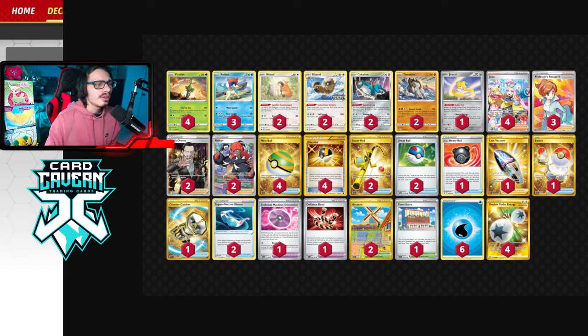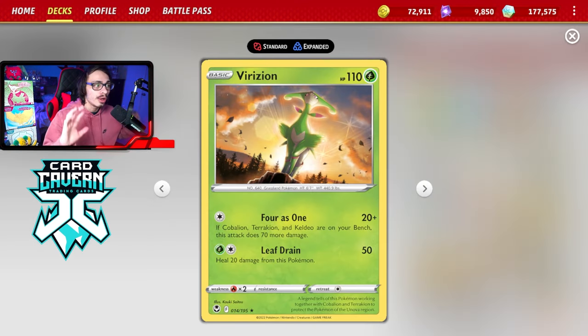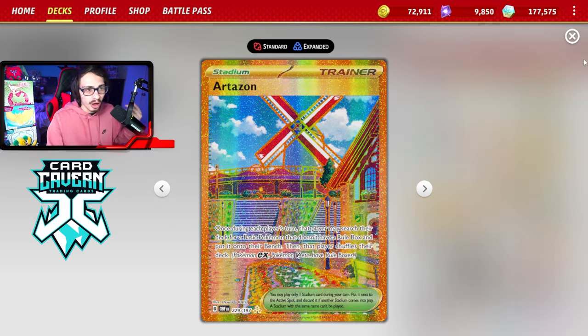I am playing a standard supporter count alongside a couple of extra ball cards — two copies of Great Ball and two Artisan. We're just trying to play a ton of ways to set up the attack, because ideally you want to get these Pokemon out as quickly as possible. If you're going second, you can actually attack turn one with 4-as-1 if you get everything down. Great Ball can also find Bibarel, so I like having it in the deck. Artisan gets you your basics.